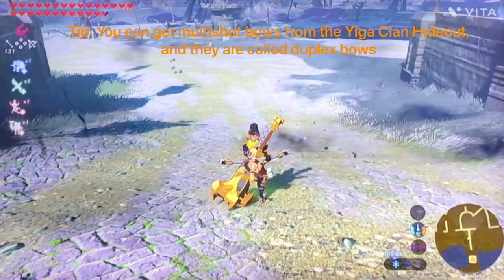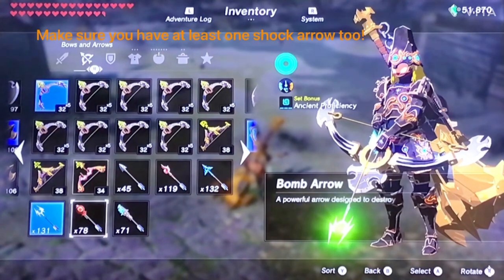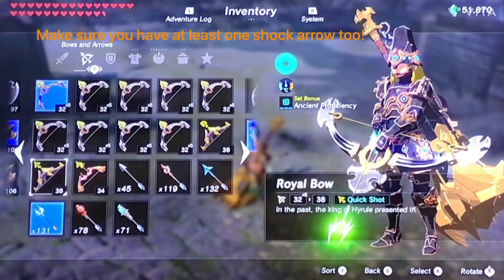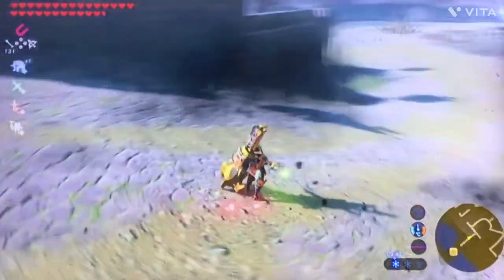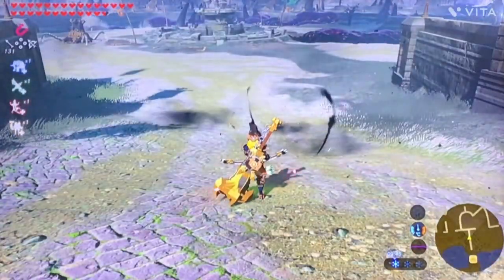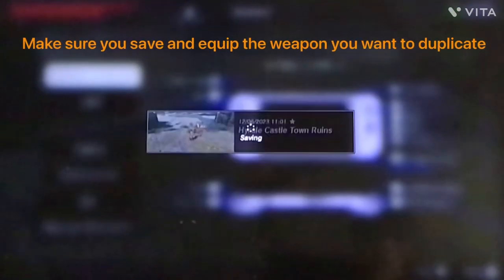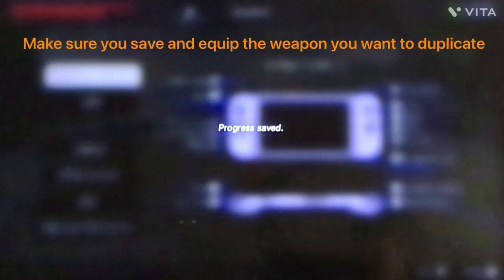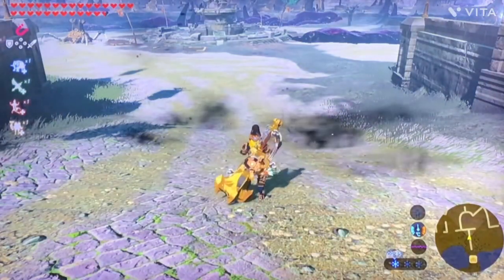The first thing you'll need to do is have around five to six multi-shot bows and at least one shock arrow. Equip shock arrows and a multi-shot bow and pull the bow out. Then make sure to save before you do it — we're going to do the same overload system as we did for the infinite rupee system.